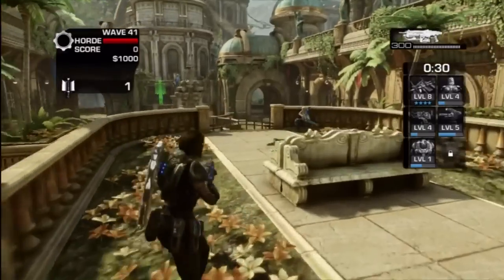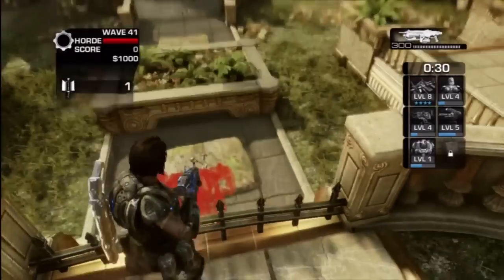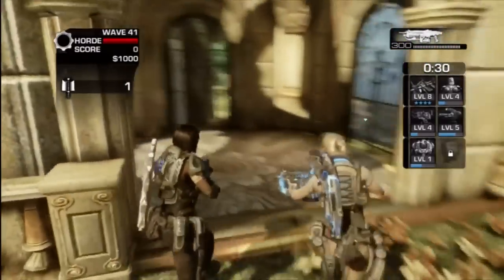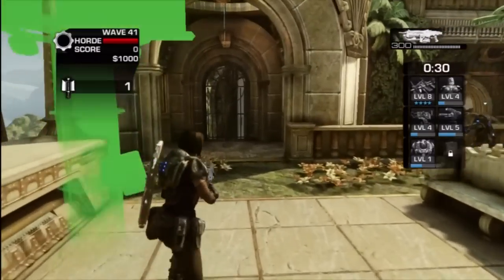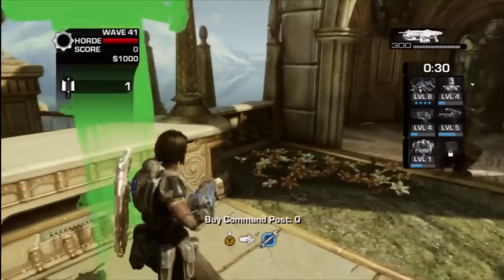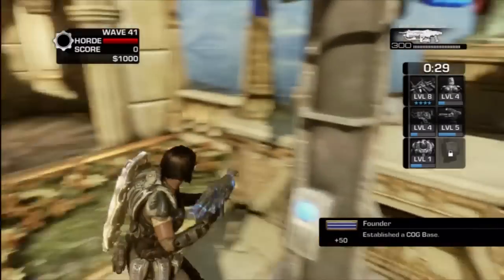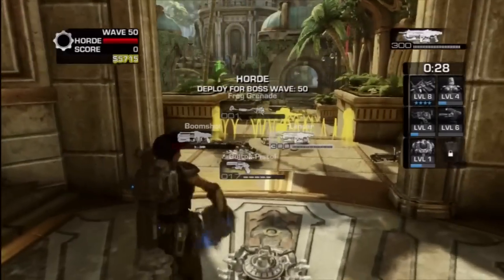Right here you'll notice the locusts cannot come from this direction, so you can set somebody up here. It's tricky and they have to be careful, but if you have a quality player like we were fortunate to have in PS5K, that person can bounce back and forth and assist the two people on the archways — going to revive or help if they're starting to get overrun.